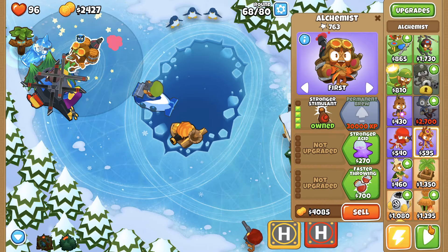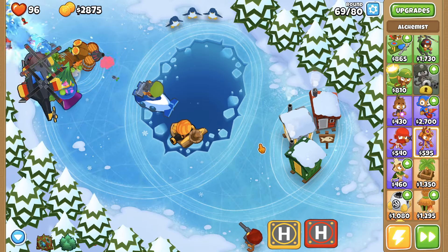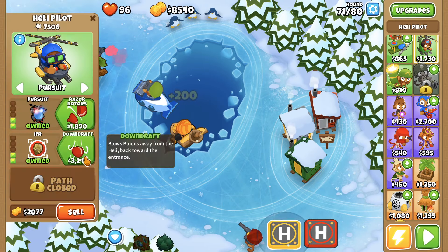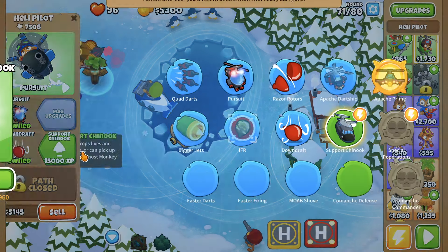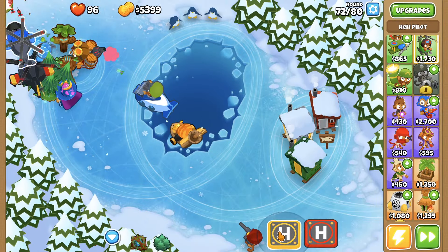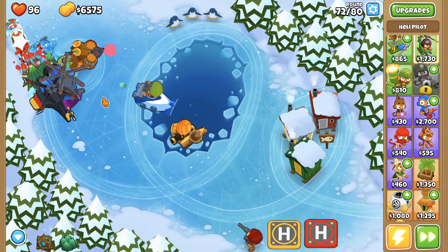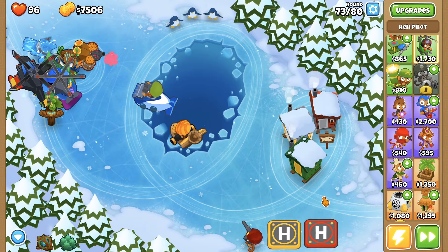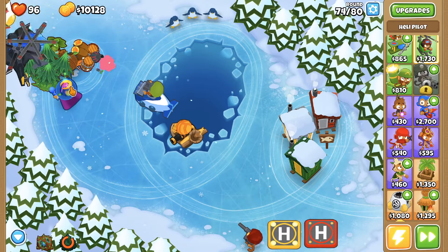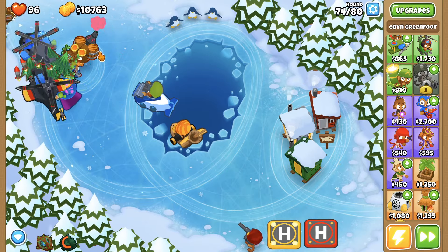Stronger stimulant to upgrade the alchemist. What if I go... down draft? I have a lot of experience on my heli pilot so might as well try the second path for the heli. I think we're just gonna easily beat it. Next round: camo, regrow, fortified ceramics — I think we're good. I'm gonna refresh my trees. The trees sometimes drop bananas, which are money you can pick up that adds to your total coins. I'm waiting for experience on my ice monkey so I can get the fifth path for icicles.